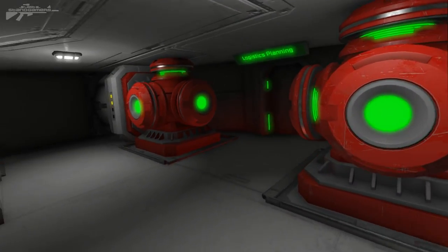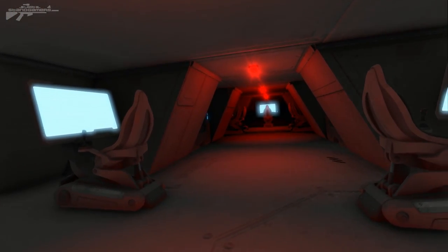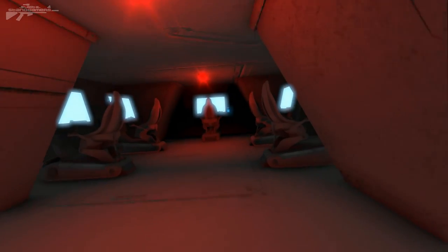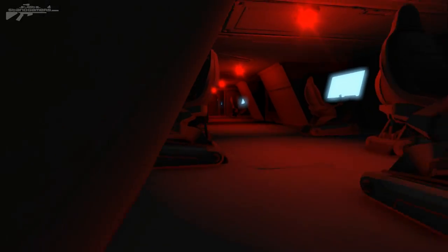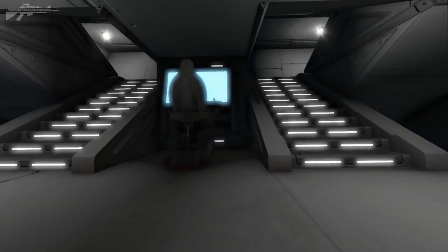Going a little lower we've got a logistics planning area. We can tuck ourselves in here and there's a hidden cockpit area where we can control the ship if we don't want to be on one of the main bridges below where we can see out as well.